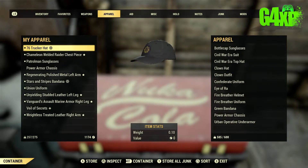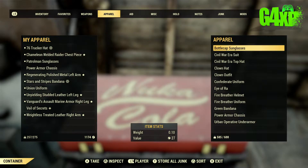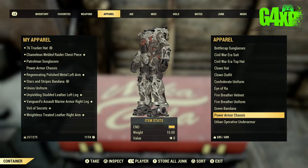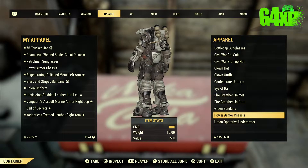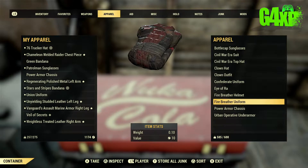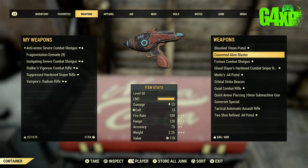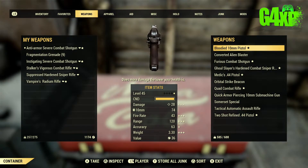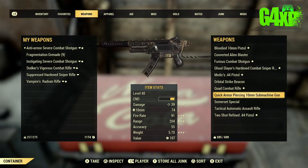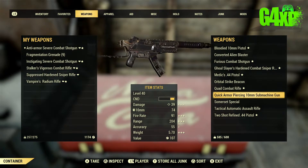The rest of the video is really about inventory management. Go through and be very critical about what weapons you are actually using and what you can get rid of — what apparel you are using and what you don't need. If you haven't used something for a while, get rid of it. For me, I don't use melee characters, so having axes or swords makes no sense — those are the ones filling up your inventory.